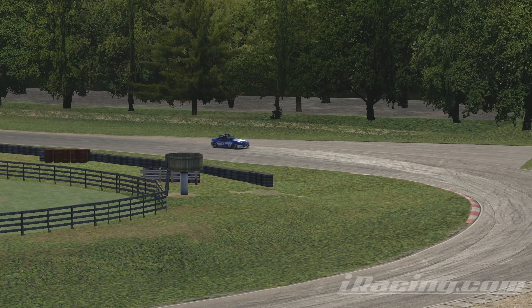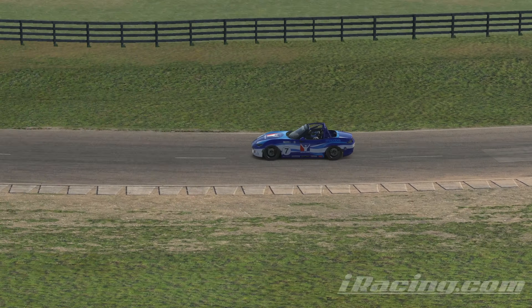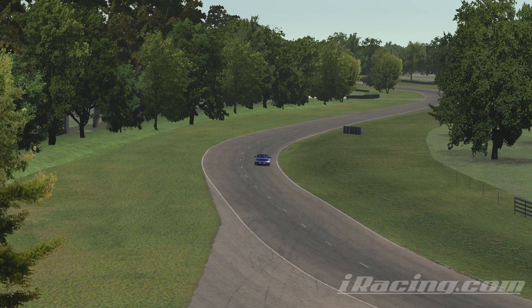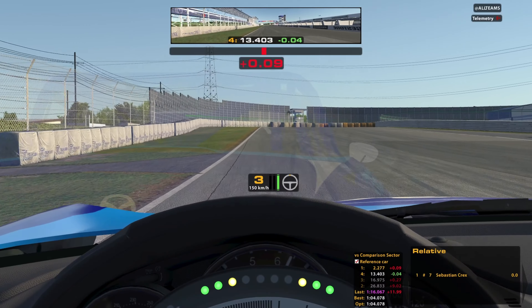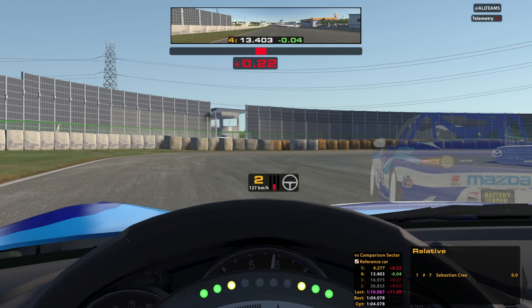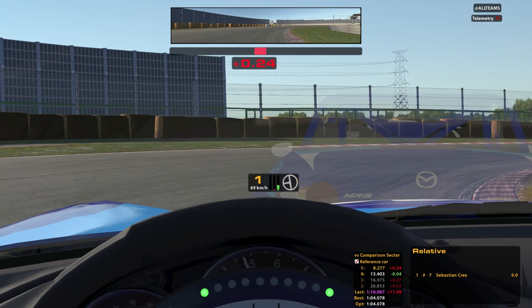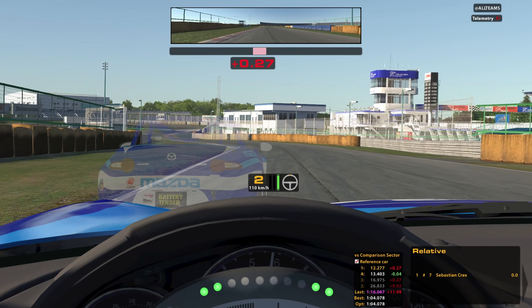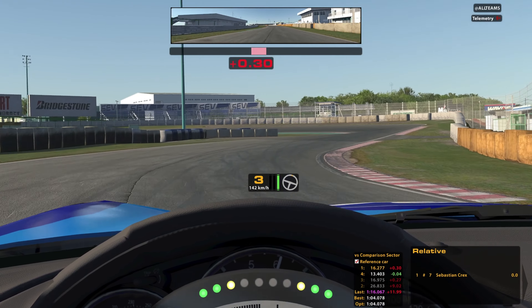Welcome to the MX5 guide on Summit Point Raceway in iRacing. This track is the monster of the rookie series because it has only 3 braking zones, which means you only need to learn 3 braking points and you're good to go. You don't need to practice alone — you can race against my ghost car. I've uploaded all lap files to the community Discord, linked in the description. I'm also streaming on Twitch and available for coaching; both links are in the description as well.